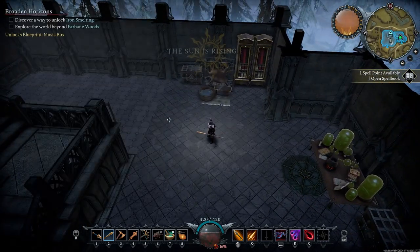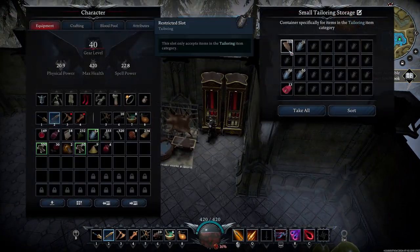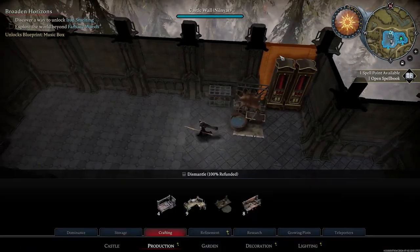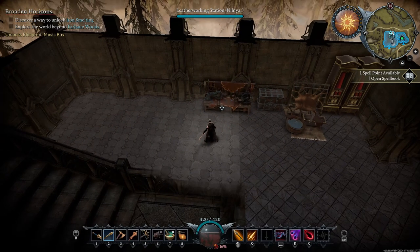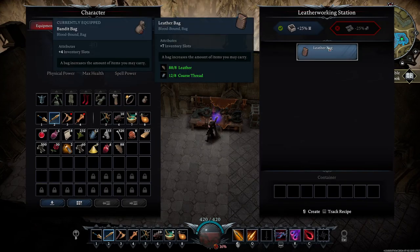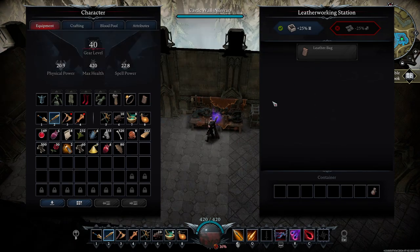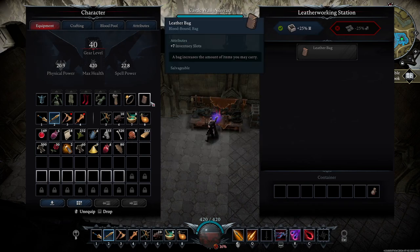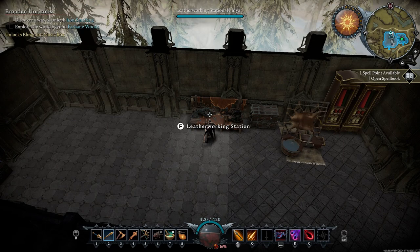Let's see what I need for a leather table - I need 12 leather. We'll be right back here at the leather station. What can we do with this? Leather bag, which gives us our inventory slots. We'll replace that. There we go - leather bag. That freed up all those slots. Nice. And that's all we can build with that - that's all that station's used for.